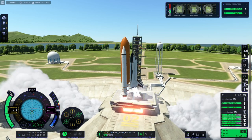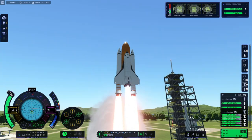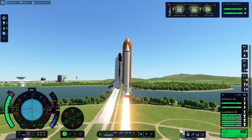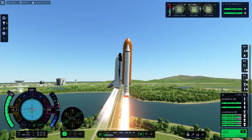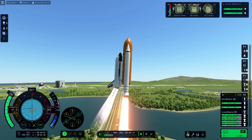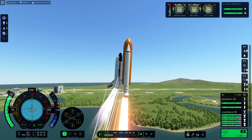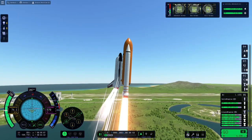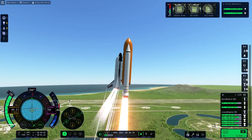There we go — liftoff of the Space Shuttle! You can see it power sliding off the launch pad due to that offset center of thrust. But because we have the center of thrust going through the center of mass and perpendicular to a probe core in the external fuel tank, this vehicle is not going to wobble at all. It's going to be incredibly stable — in fact, a little bit too stable, as you'll see in a couple of kilometers.